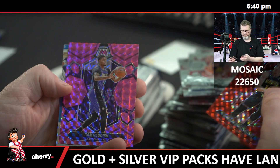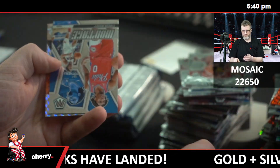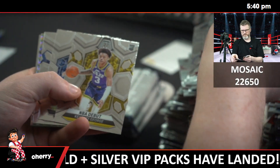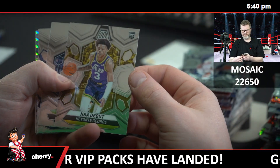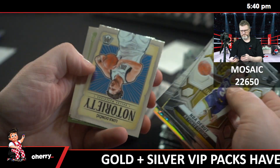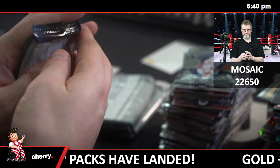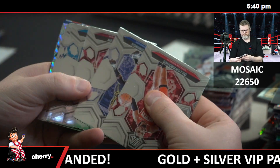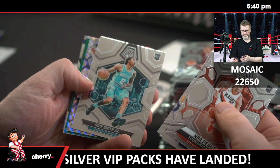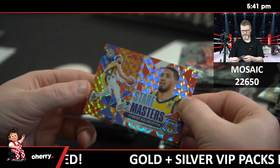You guys know what to do — one guess per person. Reddish pink, 149, and a Montage of KD. Turns out I didn't know what to do — Wemby, because I suck. Green of Jett Howard, 35/75, and Stairmasters.